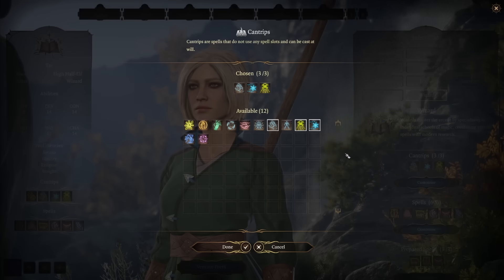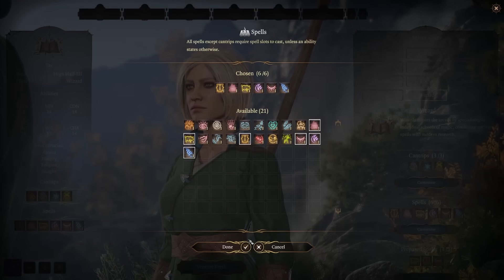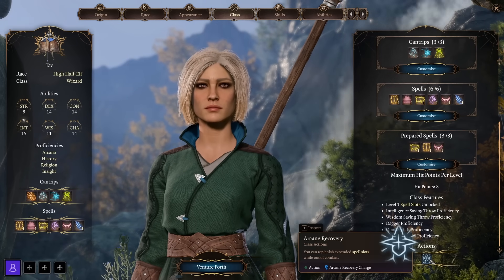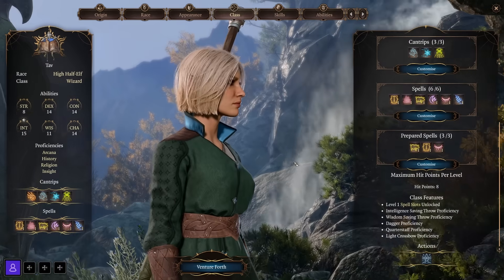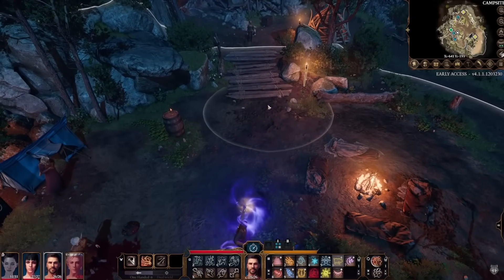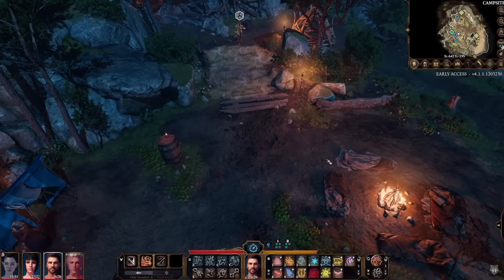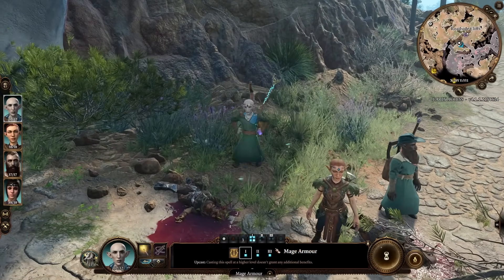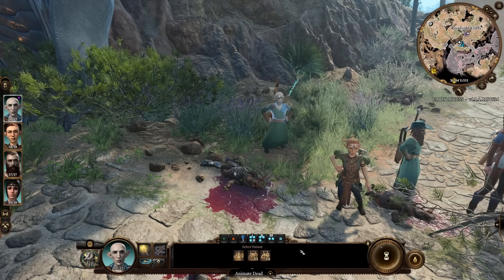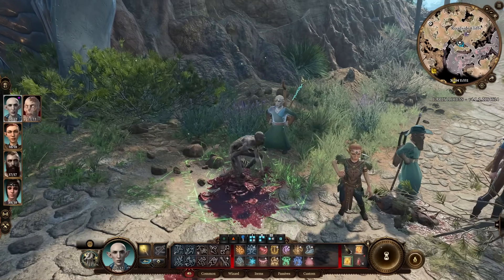The biggest appeal of the Wizard is their versatility. This class has access to the largest spell list in the game, and as long as you collect scrolls and copy them into your spell book, you'll have a spell for almost every situation — combat and utility alike. Wizards can have a ton of spells prepared at one time, and the ones they don't have prepared can be swapped in and out outside of combat. The Wizard gets to choose between eight different subclasses, each representing a different school of magic.